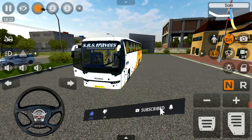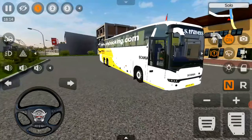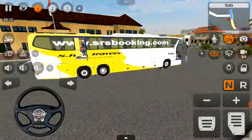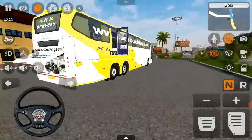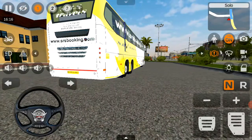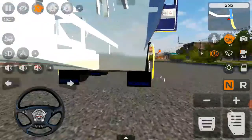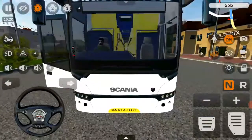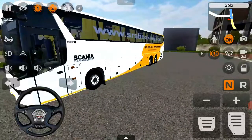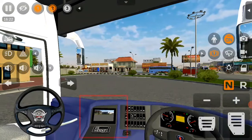Now we will see the animation mode. As we talked about, there is an exit door on the right side. We have a rear door, and we are going to see the rear door. The rear door is almost there. This is a reverse mode — let's check the reverse mode. You can see the reverse camera on the GPS screen.